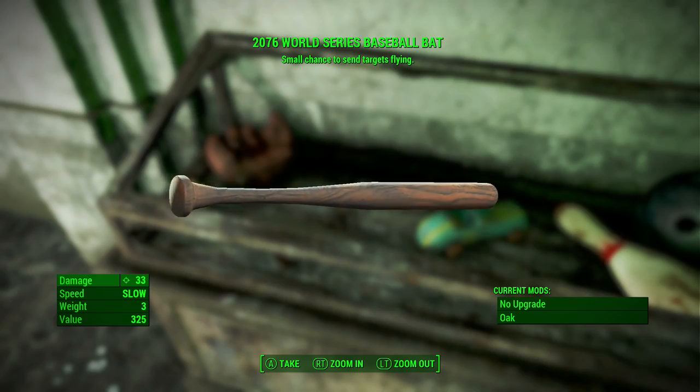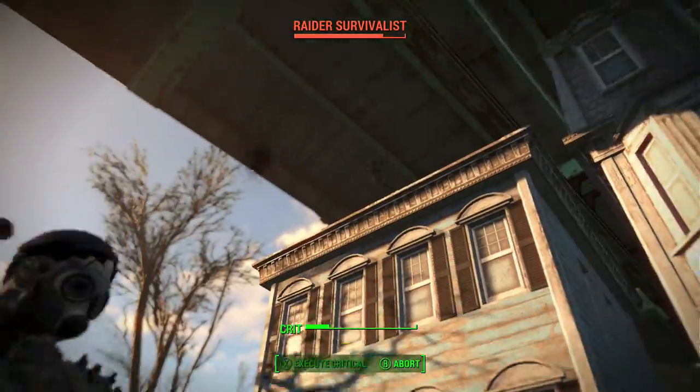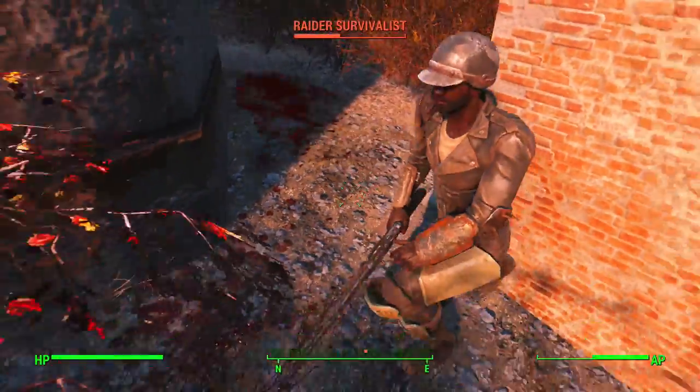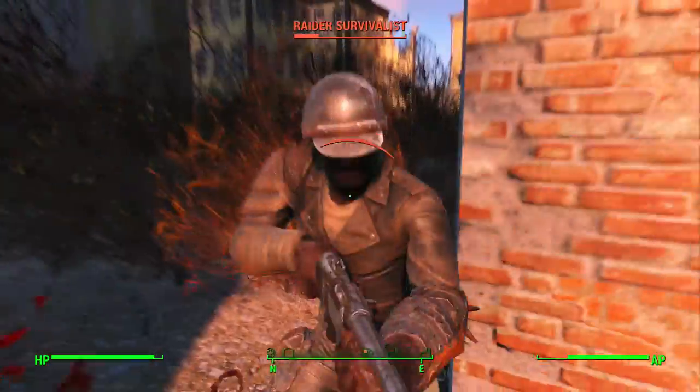The mods that this weapon has are: Barbed Wire, which gives armor piercing and improved damage; Nails, which have armor piercing and better damage; Razors, which targets bleed and better damage; Chains, which is superior damage; and finally, Sawblades, which targets bleed and exceptional damage.